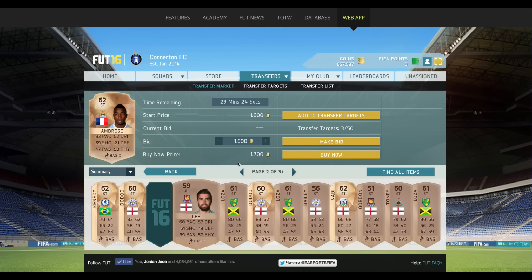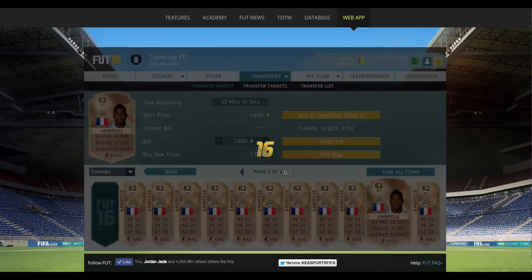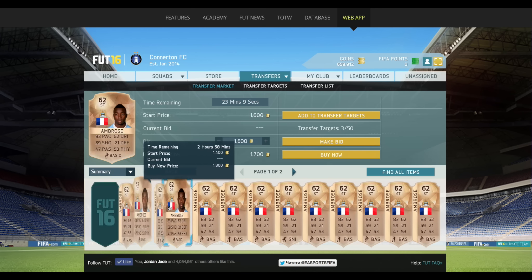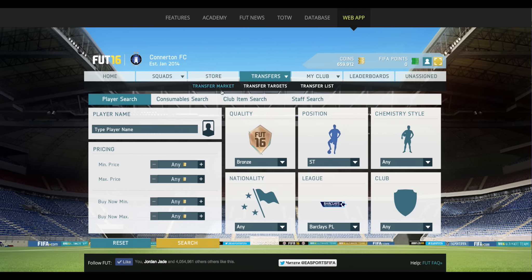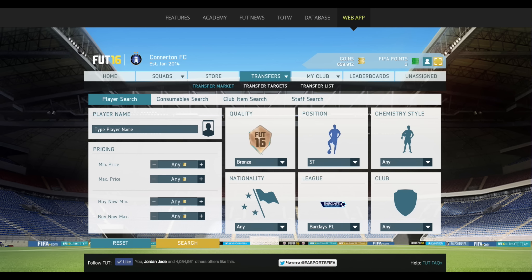Obviously pace matters - if they play for a decent team I'd go for them, but if they've got very little pace then I'd obviously stay away. Thierry Ambrose from Man City - 1.7k, cheapest is 1.5k. Is there any worth bidding on? Nope, no worth bidding on there.